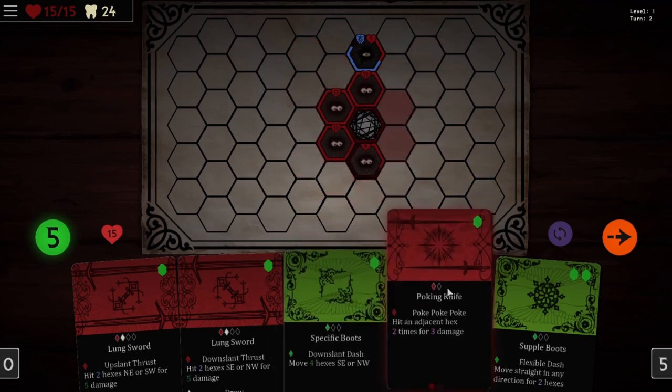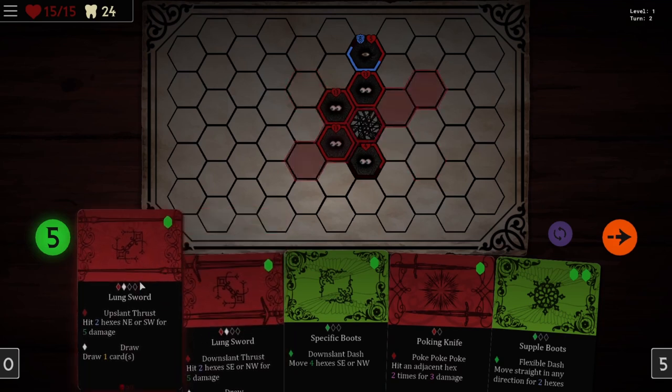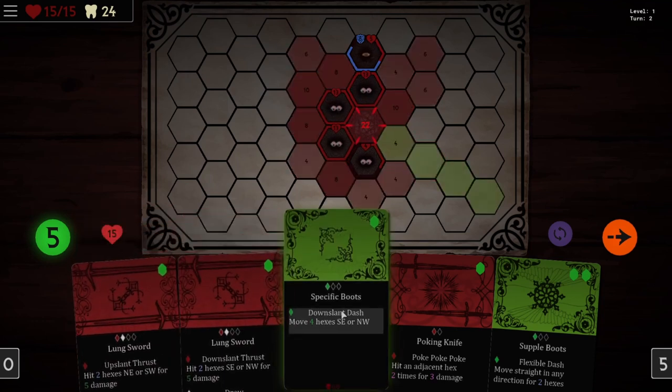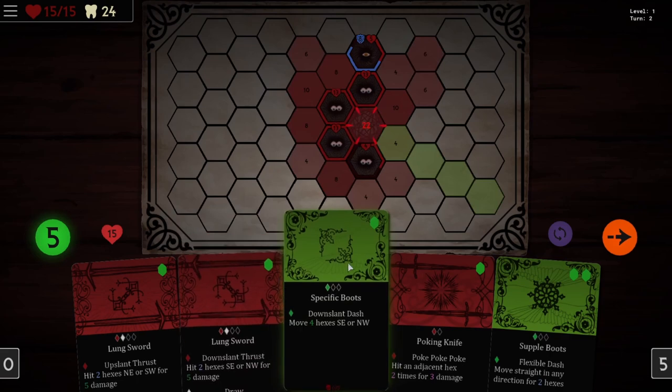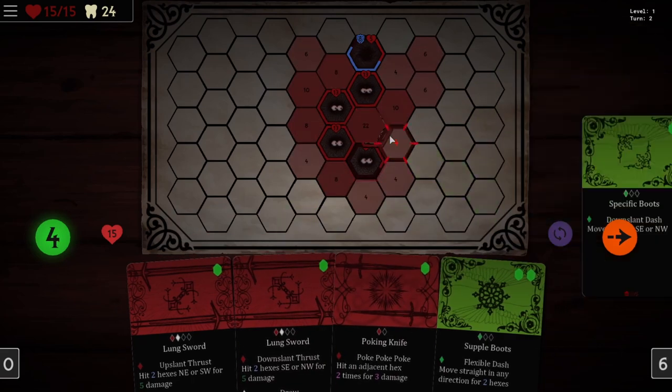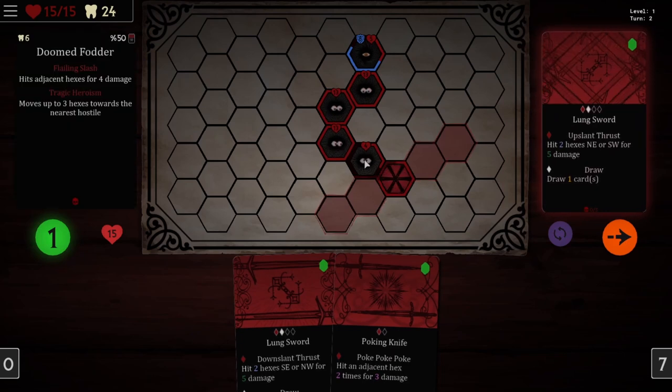Hit an adjacent hex two times for three damage — so we're doing six damage. Hit two hexes southeast or northwest for five damage. Hit two hexes northeast or southwest for five damage. Okay, so we have two lunge swords.